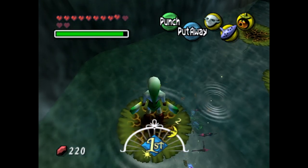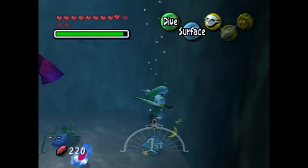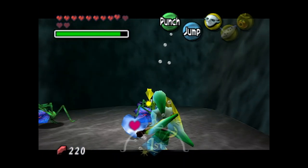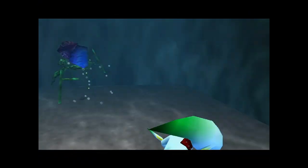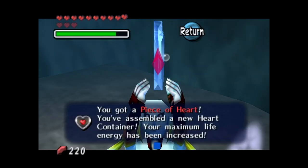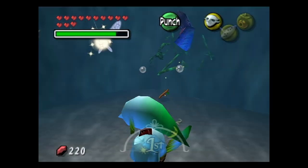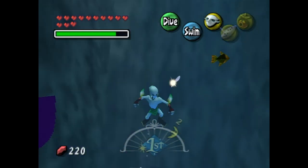Going ahead and using our flippers to hit this bee's nest, which reveals a piece of heart inside. Let's grab it — but first I need to get rid of these bees. Got a piece of heart! That is a new heart container assembled. We got a lot of heart pieces here before we enter our next dungeon. No complaints from me — that's always a good thing.